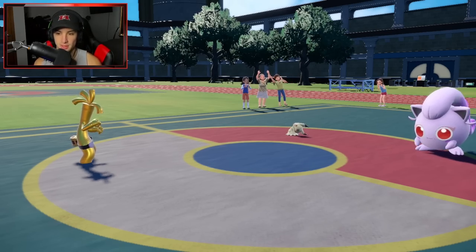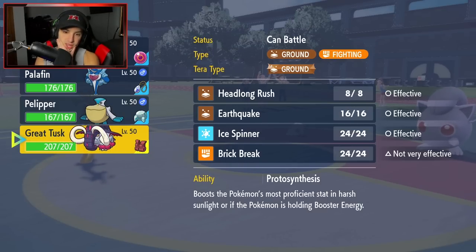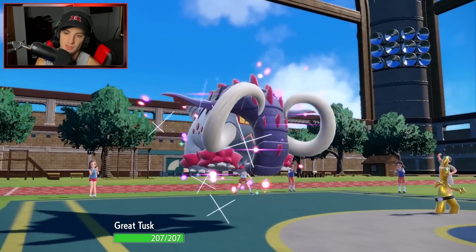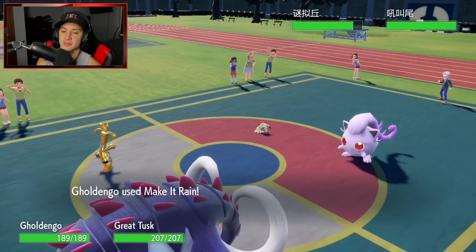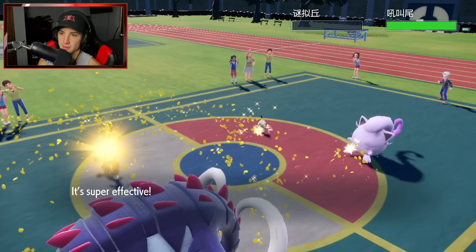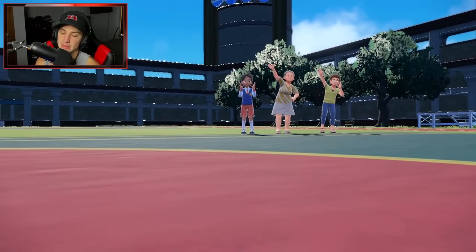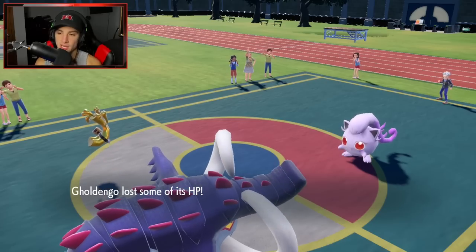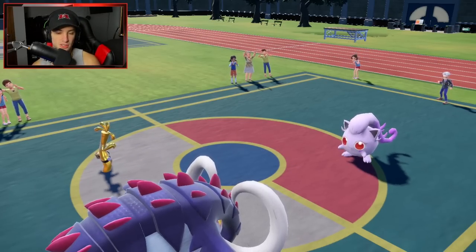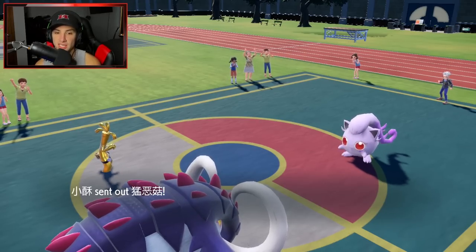We bring out Great Tusk and save Palpalpad in case Torkoal shows up in the back. Not a bad turn. Make It Rain hits for solid damage. Mimikyu goes down — I'm not afraid to pop another Make It Rain even at minus one. I Terastallize my Great Tusk since it's part Fighting and Scream Tail is Fairy.